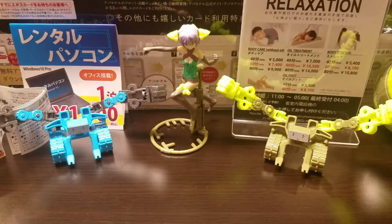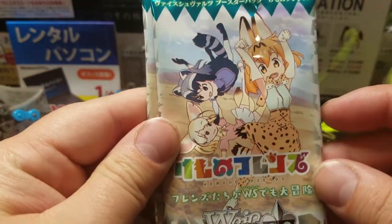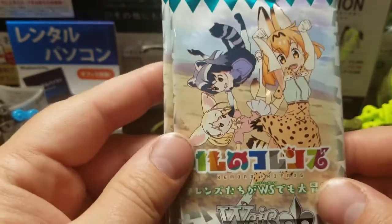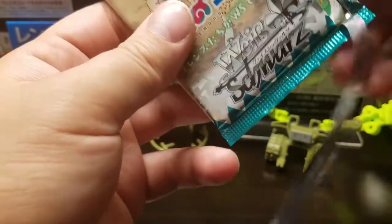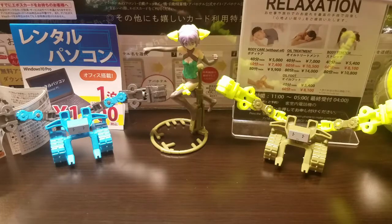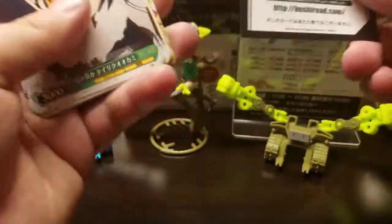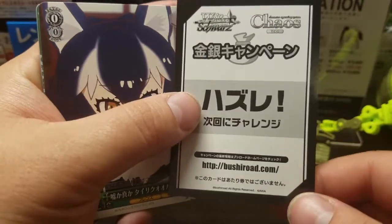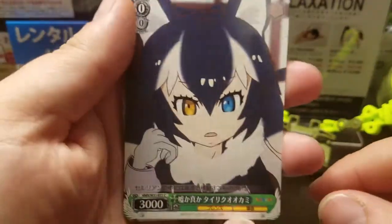Next up we'll do the Kemono Friends — very adorable anime. Just jump right in. Oh, that's right — the two Re:Life ones didn't come with the code card. This thing. Which was a miss. That's too bad. Well, those don't matter.